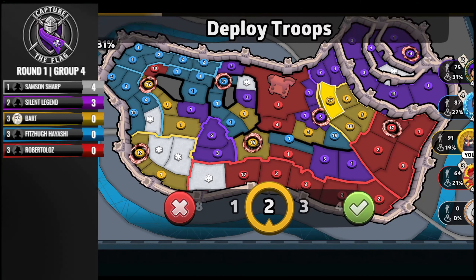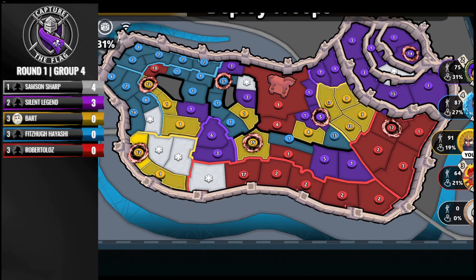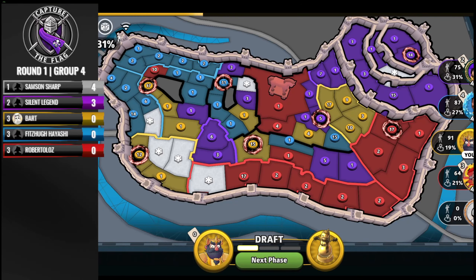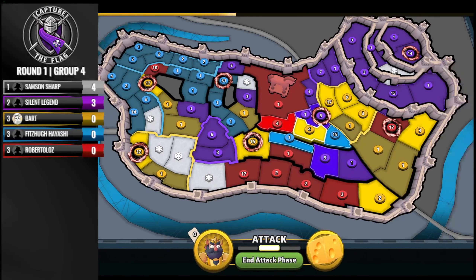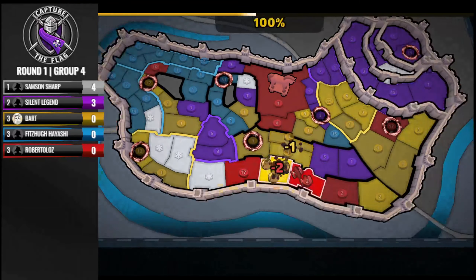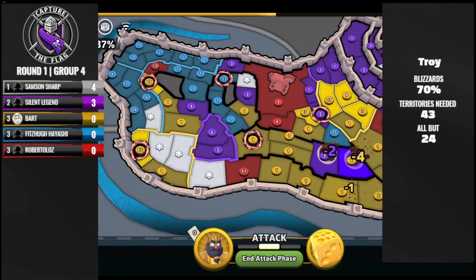Fitz has a big 30 stack on a portal right next to the flag territory. Bart decided to trade his dude trade on three. We could see a 70% run here from Bart — looks like he is going for it. Bart needs 43 territories: all but 24, on the Troy map.